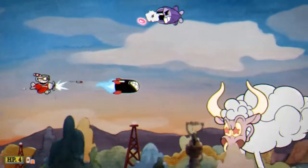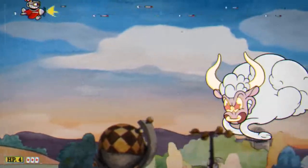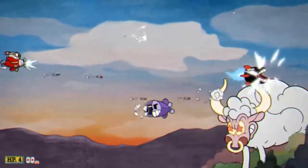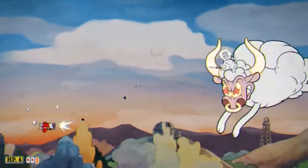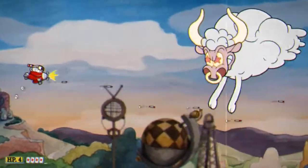Hilda then transforms into a ram. About every 4 seconds she'll use her only attack, which is a charge. It's easy to avoid since she telegraphs it by rearing her head back. Use your X-move a couple times to bring her down quicker. When she's about to go down, she'll charge without warning, so be careful near the later parts of this stage.